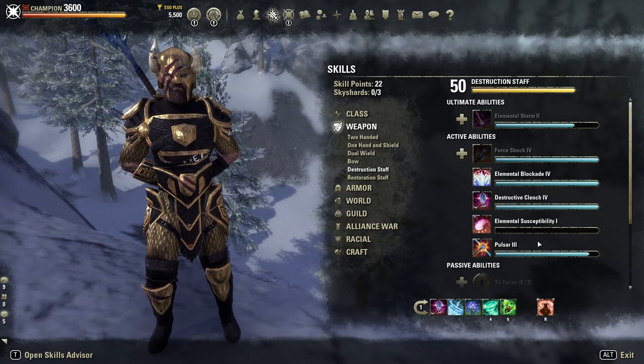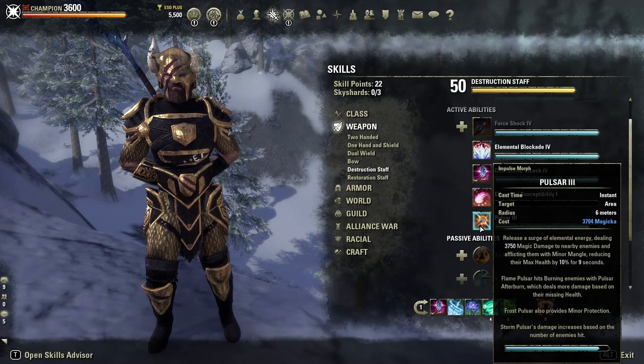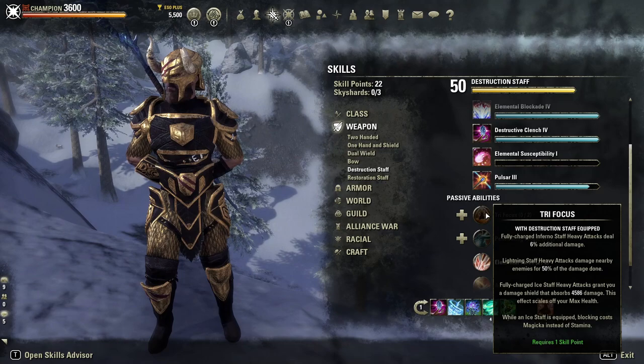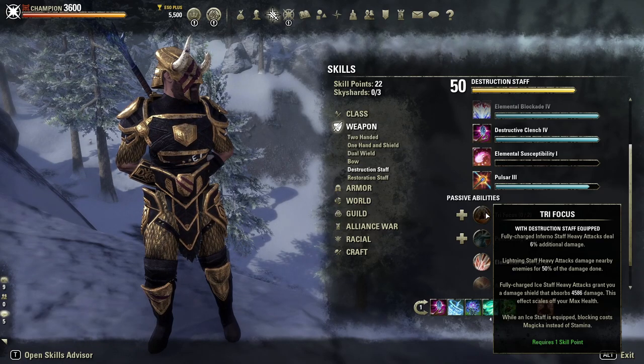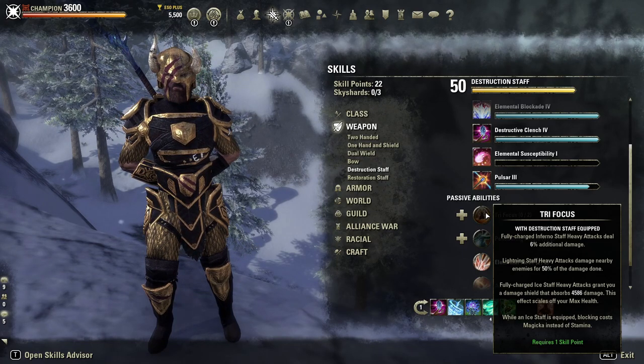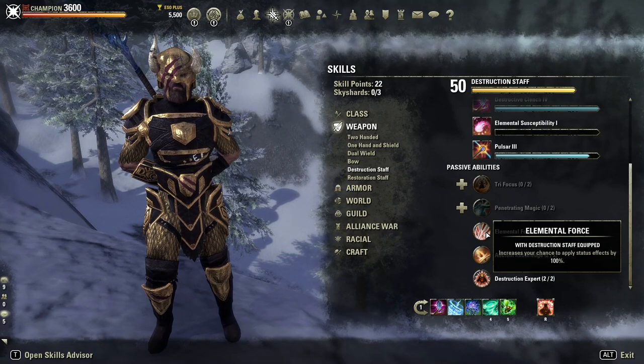With the Destruction Staff there's always use for pretty much every skill. Crushing Shot can be used if you need a ranged interrupt. Pulsar can be used on add pulls if you want access to Minor Protection, Minor Mangle, and AoE Minor Brittle. For the Froststaff passives, you don't want to use Trifocus — the reason is that you already have a massive amount of magicka drain. You cannot afford to use all magicka skills and use Trifocus to block with magicka; if you do that, you're going to run out of resources almost immediately, and your magicka recovery gets turned off.